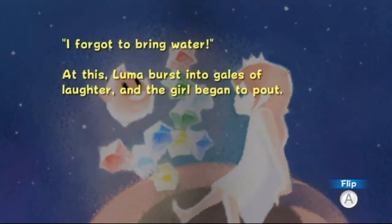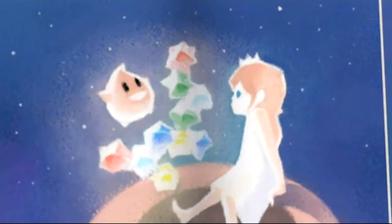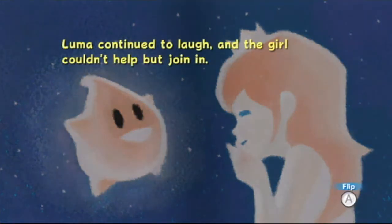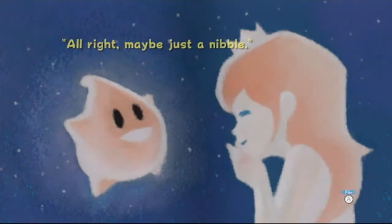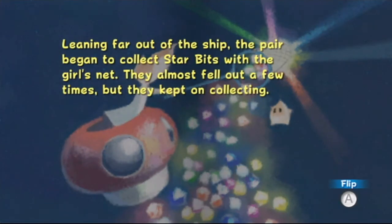'I forgot to bring water!' And at this, Luma burst into gales of laughter and the girl began to pout. 'As long as I have star bits, I'll be fine,' so Luma won some. The little girl couldn't stay mad after hearing this. Luma continued to laugh and the girl couldn't help but join in. 'Okay, maybe just a nibble.' Leaning far out of the ship, the pair began to collect star bits with the girl's net.